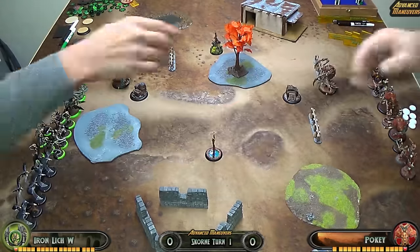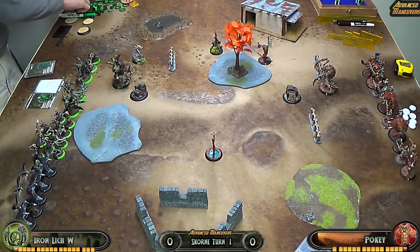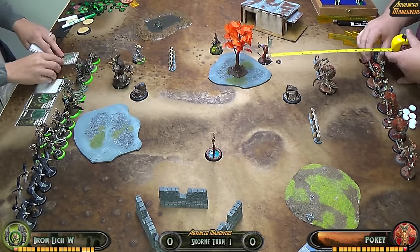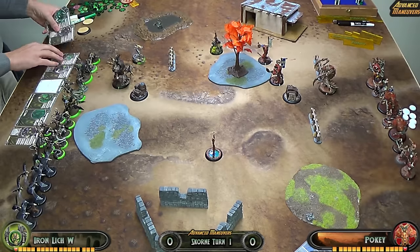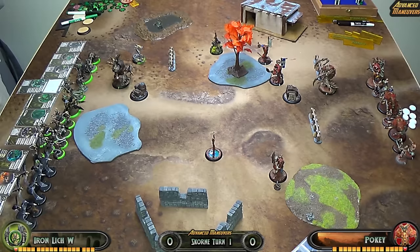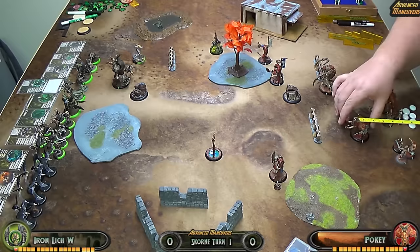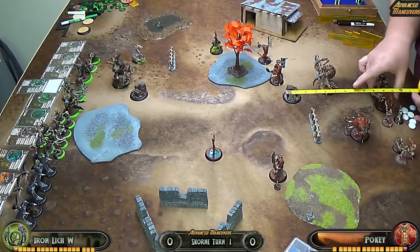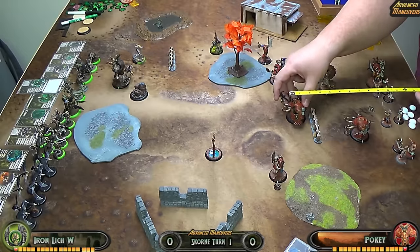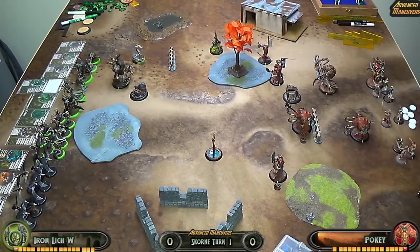Turn one is going to be pretty simple — pretty much everything is going to run. My hope was to get up the field, get a good presence, and force Iron Lich to react to where I'm placed, keeping his distances from where I'm at versus me having to react to his speed 7 and speed 8 jacks and infantry with mobility. His infantry is extremely fast, and with me not having much infantry, it's preferable to be in a better position up the field early.